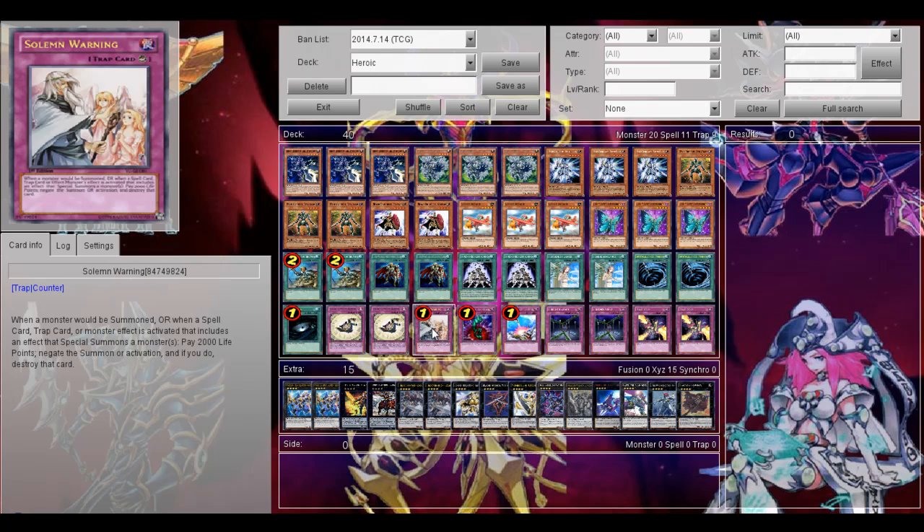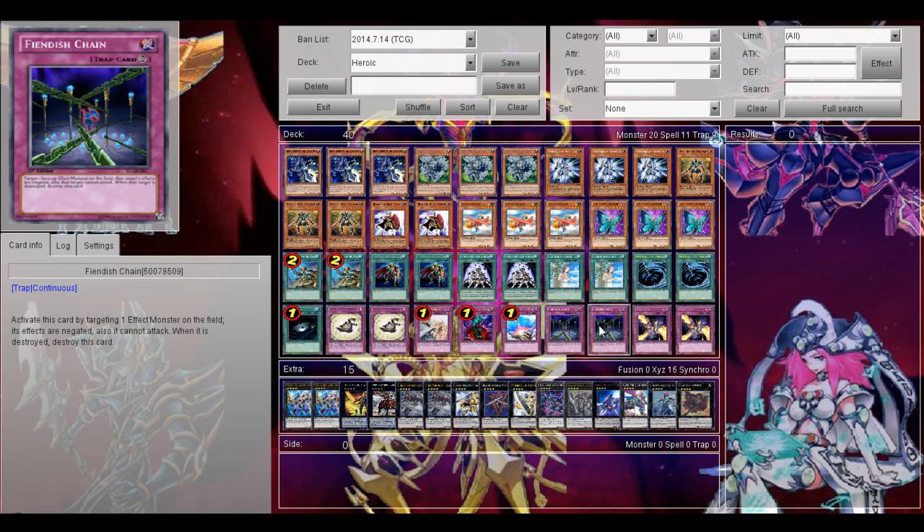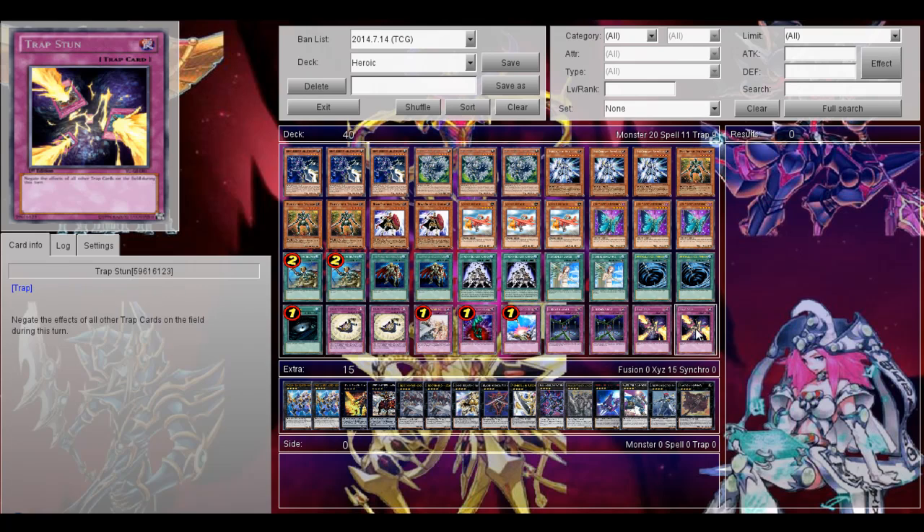Then the other traps: Solemn Warning, Bottomless Trap Hole, a Compulsory Evacuation Device, 2 Fiendish Chain, and finally Trap Stun. Of course it makes big combo plays so back row can stop you, so Trap Stun is really nice to lock down your opponent's back row. Then the extra deck: